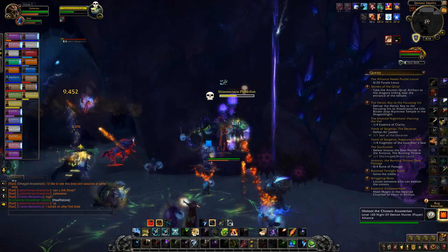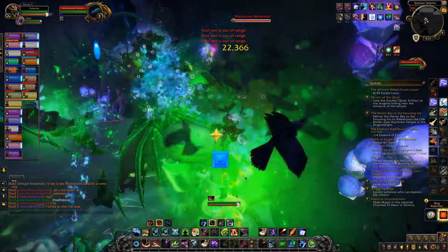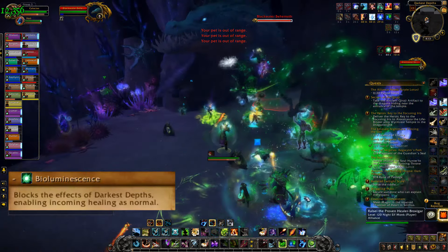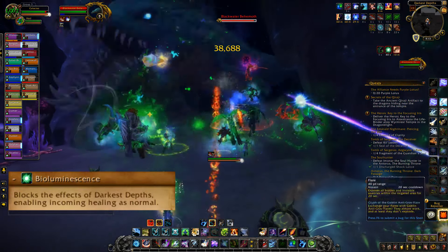At the start of your fight, a ranged player should kill one of the shimmer-skinned pufferfish located on either side of the boss and move through the green mist to gain bioluminescence. This will allow you to be healed. Tanks will automatically get bioluminescence from the boss's melee hits.